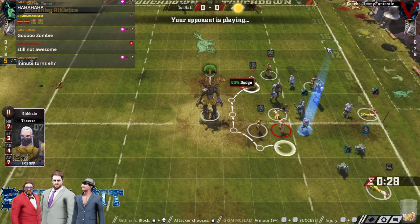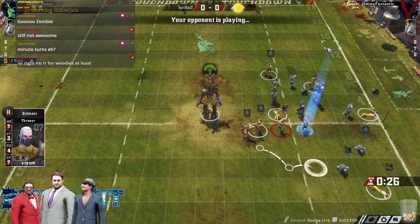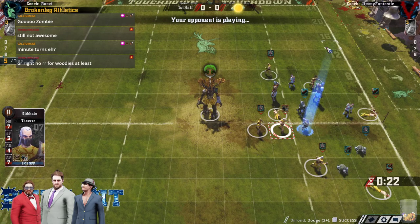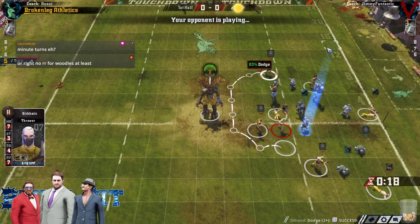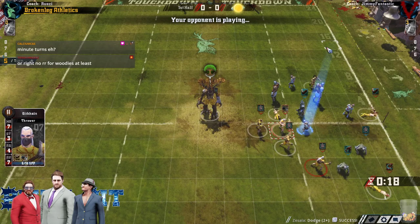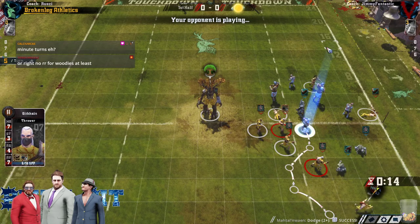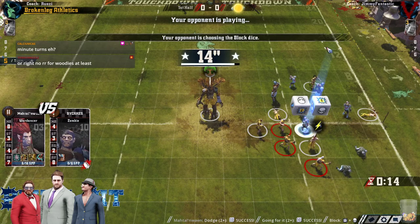He actually still struggles to get a 2-dice on the ball without more dodging. That's a catcher there — but the catcher just comes around. So now I think the Dancer does it — the Dancer has to do it. The Dancer can cut a corner with a dodge. It doesn't pop immediately, but then it's not a good way to push anyway. This could end up in one tackle zone, which is a huge win.